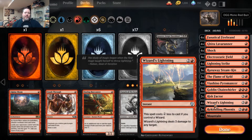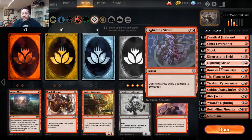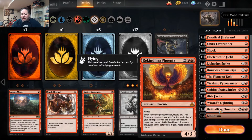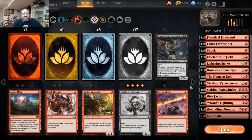Wizard's Lightning — because we have so many wizards. The Lavarunner is a wizard, the Pyromancer is a wizard. More often than not this comes down as a one-mana Lightning Bolt. Two Rekindling Phoenixes as your late-game finisher — if the game goes long, it goes over the top for damage, and if it dies it just comes back next turn with haste. We're running 21 mountains.